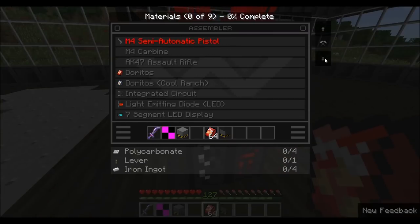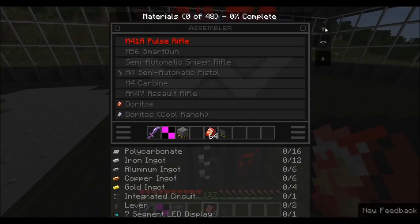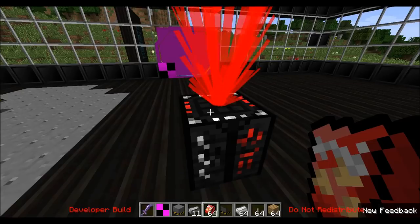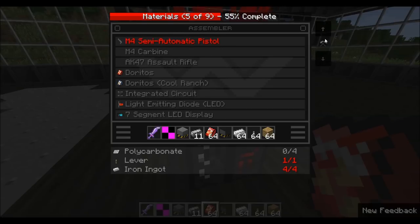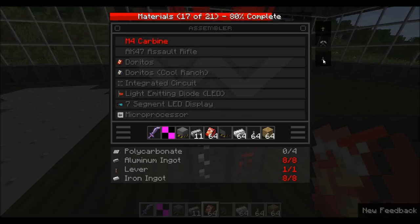You can do this with lots of things. Say we want to create an AK-47 assault rifle. We'd have to come over here and get some oak wood planks, aluminum ingots, a lever, and iron ingots. Now that I have the necessary things, you can also see over here on the top: 28 out of 60 materials. That's showing how many materials I have in my inventory and how many more I need to achieve this crafting operation.